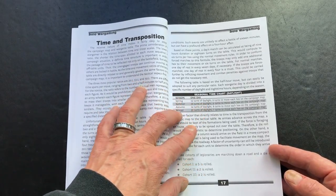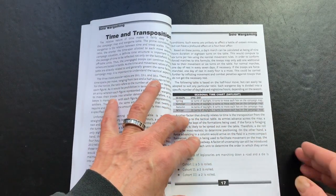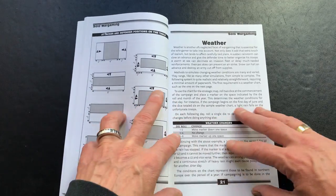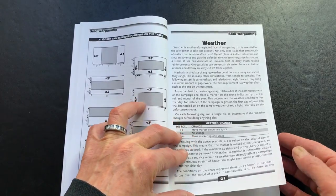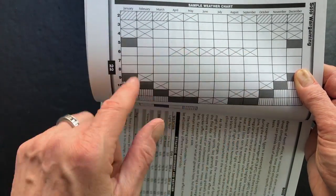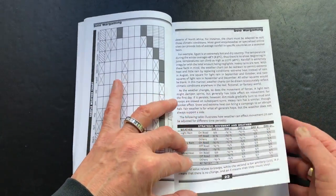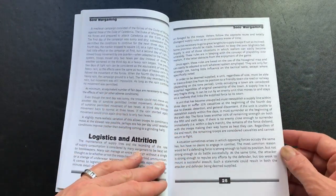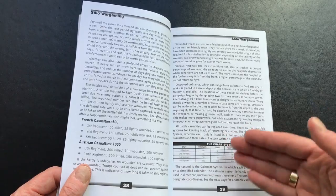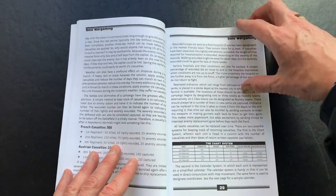There's a time chart here that gives you different suggestions of how many turns of daylight and night there would be in different seasons, if you wanted to use that. I personally always have difficulty keeping track of time in what I'm doing, and I'm actually going to be experimenting with a new method in the next video. There's also a weather table and a sample weather chart suggesting what the weather might be during various months of the year, which would go back to the impact on travel and movement. There's a section on logistics and attrition with charts — again, at the campaign level — giving very broad brush suggestions about how this could work.